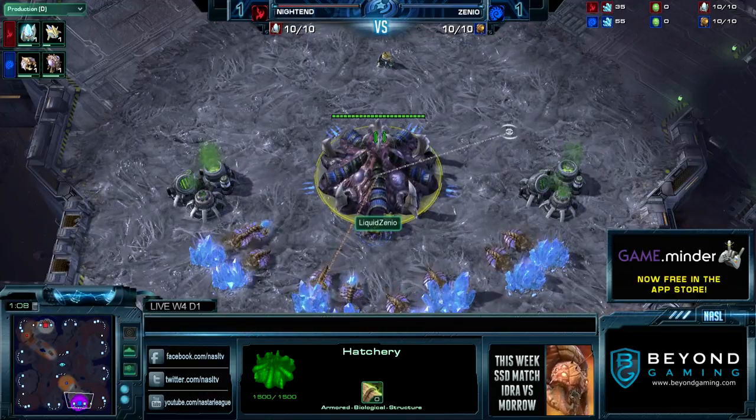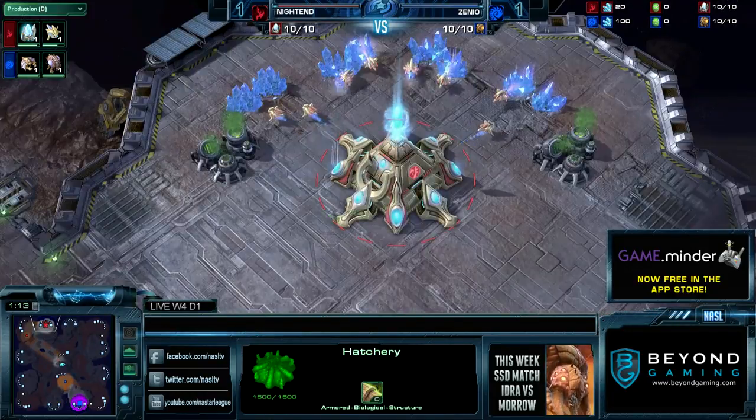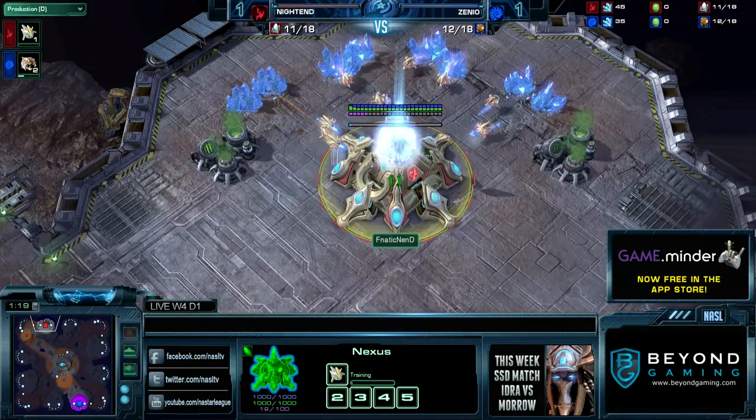Let's get into the game. In the bottom right-hand corner, we have the blue Zerg Liquid Xenio. And in the top left-hand corner, we have Fnatic Night End as the red Protoss.